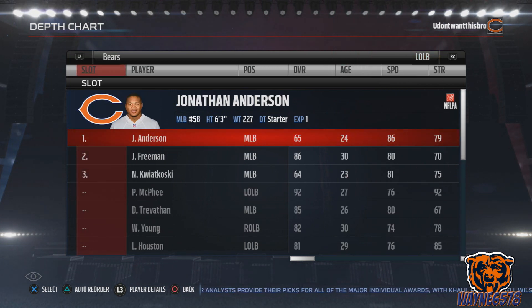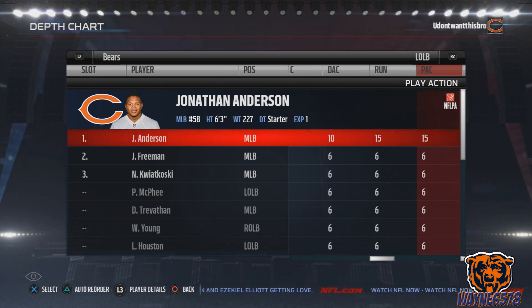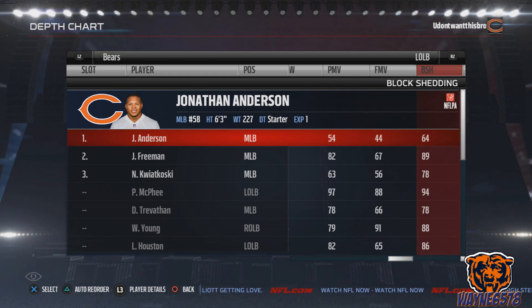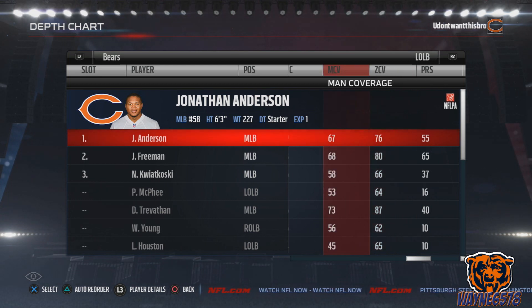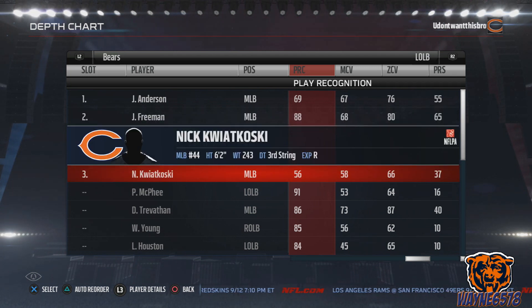For left outside linebacker, this is the guy who's going to be guarding tight ends and playing a lot of coverage. I like to put someone with speed here. Jonathan Anderson does not start on the default Bears roster, but he has 86 speed — you've got to get this guy on the field. His zone coverage is 76 and man coverage is 67, which isn't great, but he's fast. Against a regular team with a mediocre tight end, he can stick with him. You can also user him with that 86 speed and make him better than he actually is. So we're rolling with Jonathan Anderson, Jarrell Freeman, and then Nick.